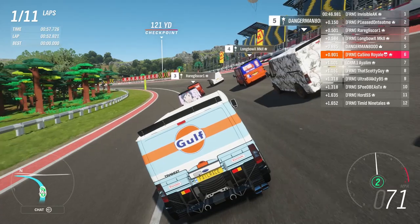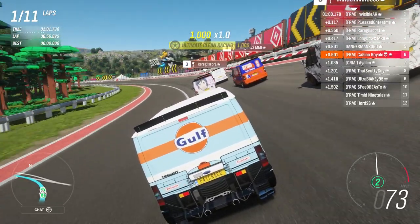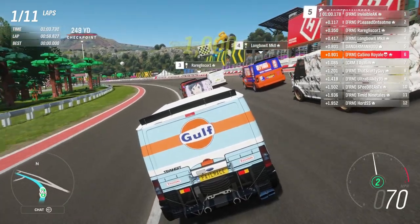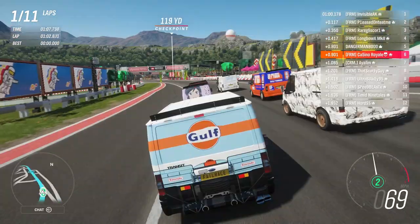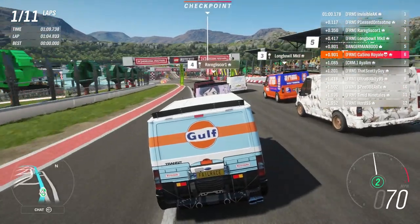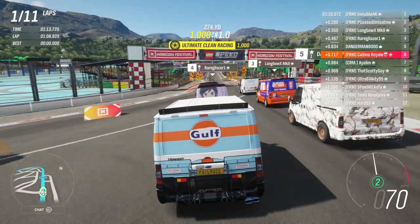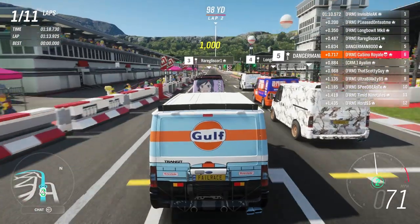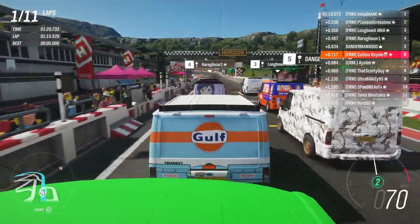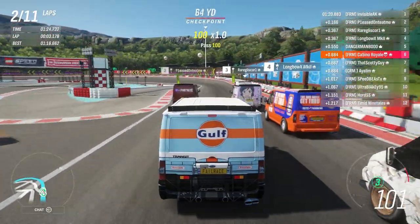The way it'll work is once the leader crosses the line, we'll all be released as the leader accelerates away. We have got everybody stacked up. It's either going to be brilliant or it's going to be terrible — often that's how the best ideas begin. The vans are ready. We are off and underway.